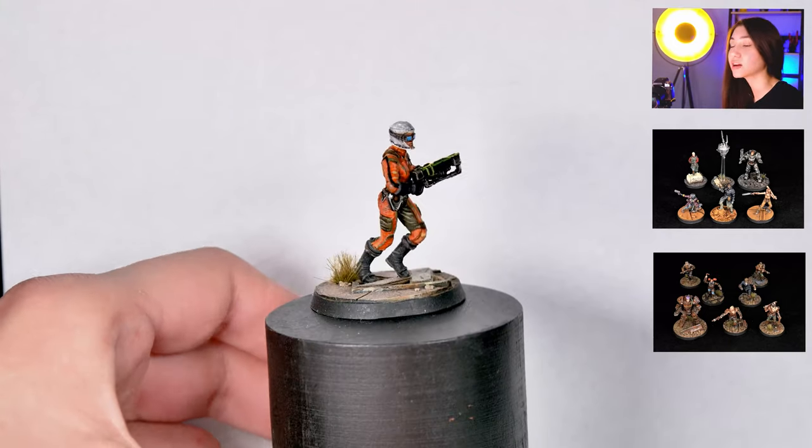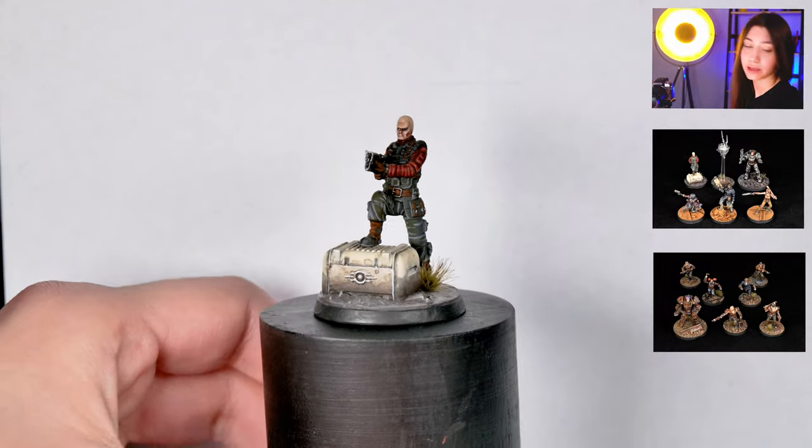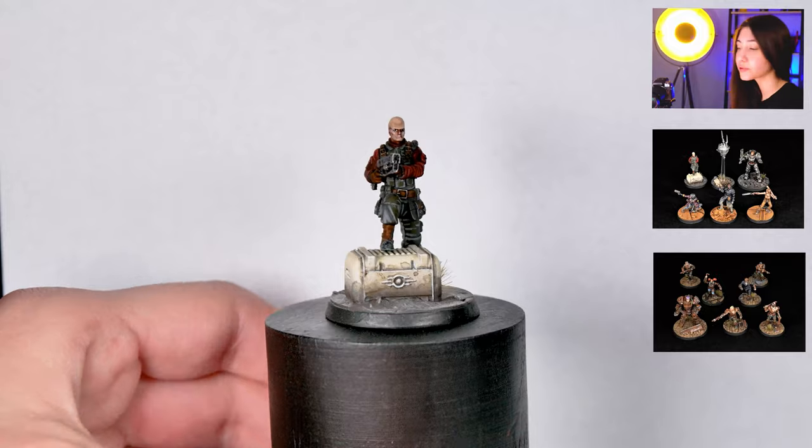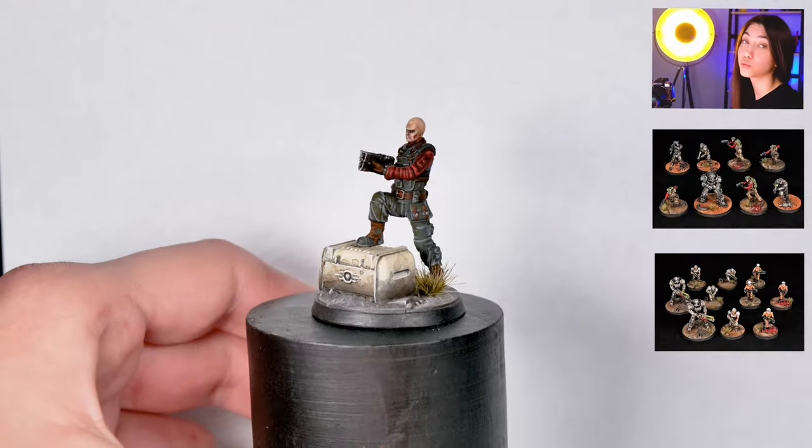These are 32mm resin minis and like I said they are coming fully assembled, but with the upgrade kit so you can also upgrade your mini if you want to.